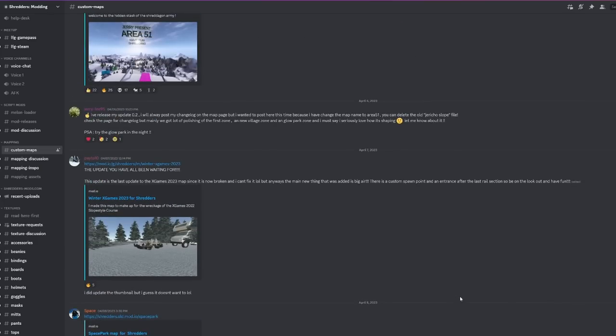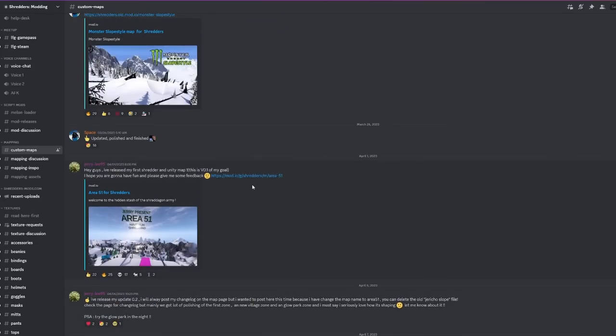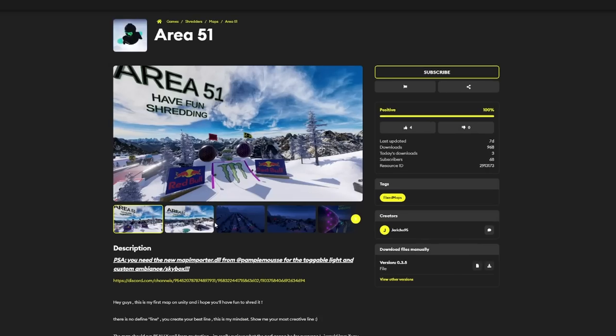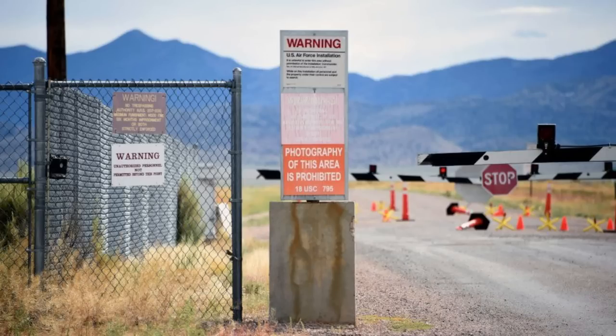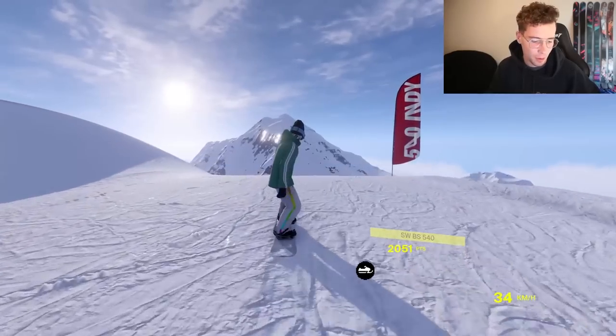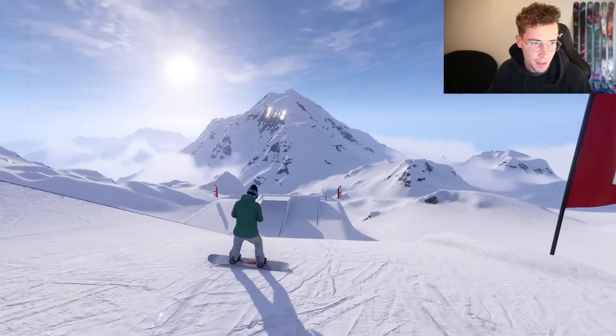I was scrolling through some of the custom maps that were recently uploaded to the Shredders Modding Discord and came across this one by JerryLee95. No idea if there's any actual resemblance to Area 51 in this map — that's hard to gauge because nobody really knows what's in Area 51 except a lot of sand. There's no sand here, but we'll test it out. Also, a new map importer got released, which I have yet to check out.